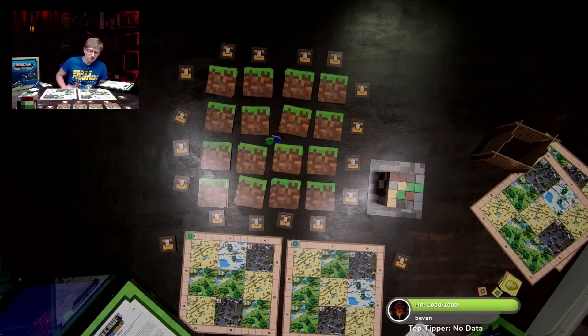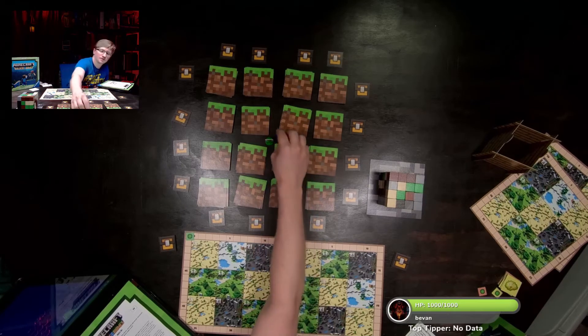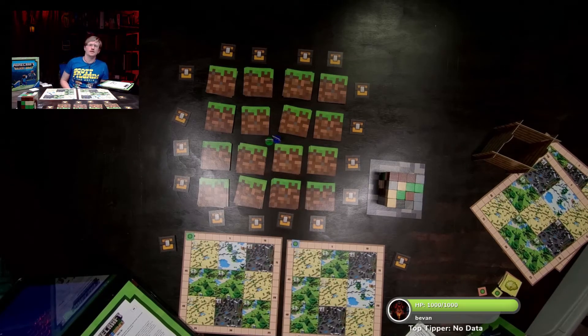Something we didn't notice: it actually came with four blank skins. You can put your own designs on them — they try to make you 'skinnable' even in the board game.